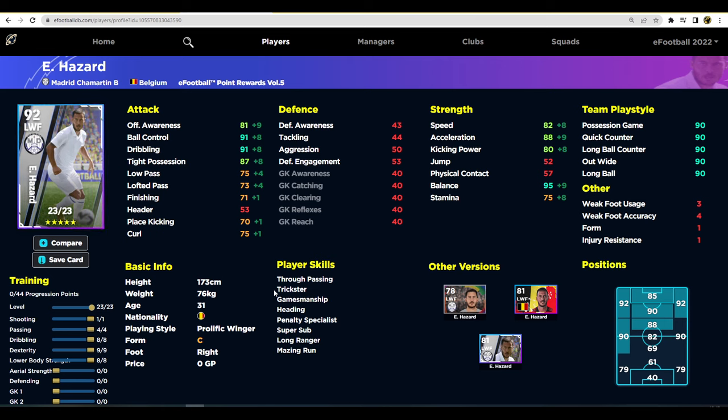88 acceleration, 95 balance — it will be very hard to get the ball off him. Ball control and dribbling are in the 90s as well. If you want to play him through the middle, you can ease up on the offensive awareness, dribbling, and acceleration — lock those at four. 71 stamina is a downgrade, but boost up his passing and pop one more into stamina so you get the acceleration, ball control, and passing to make him a more methodical player.